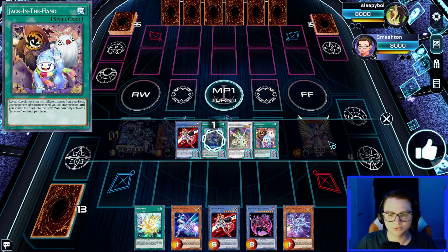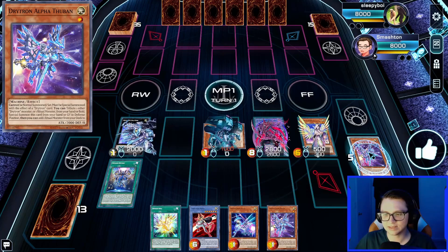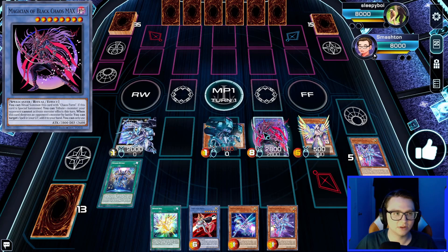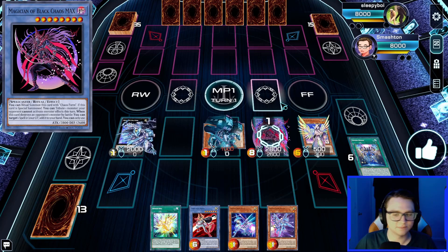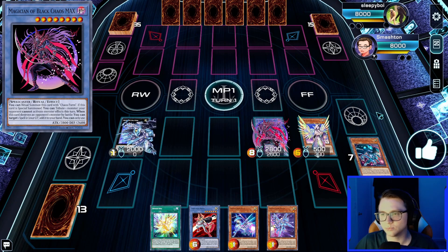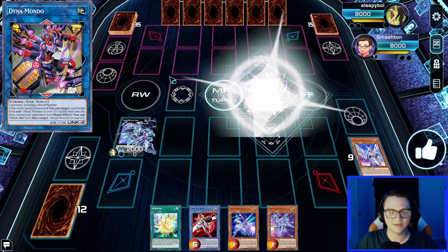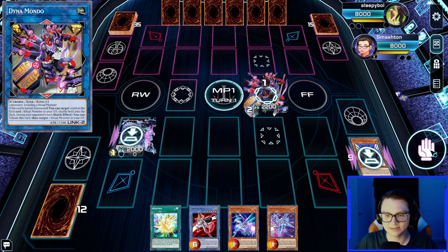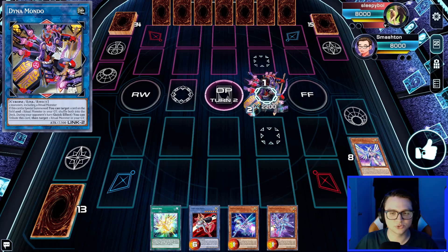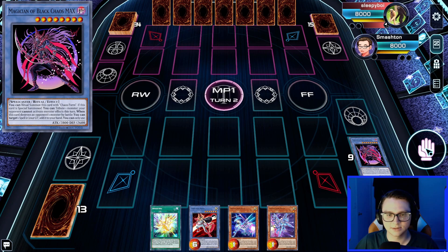We go full lock: activate Meteorus Drytron, detach Alpha Thuban from Mu Beta Fafnir to ritual summon Benten from the graveyard. Activate Gamma Eltonen tributing Benten to special summon itself plus Alpha Thuban. Benten searches another Benten. Use Meteorus graveyard effect to reduce Gamma's ATK by 1000, add it back, activate it once more — tribute Alpha Thuban and Zeta from Mu Beta Fafnir to summon Magician of Black Chaos MAX. Chaos MAX tributes Gamma Eltonen so the opponent cannot activate monster effects. We then link Diviner and Chaos MAX into Dinomischus, shuffling Mu Beta Fafnir and Benten back to deck.